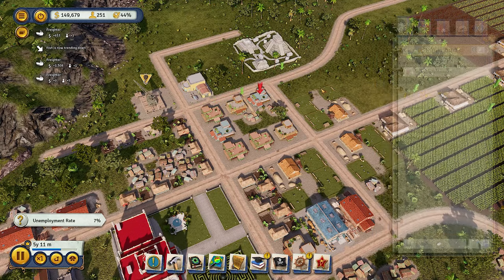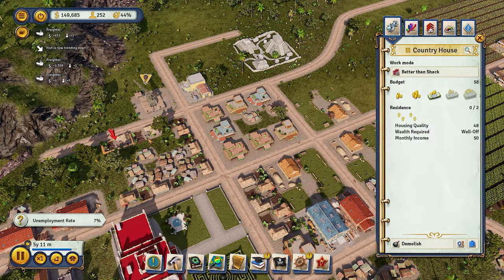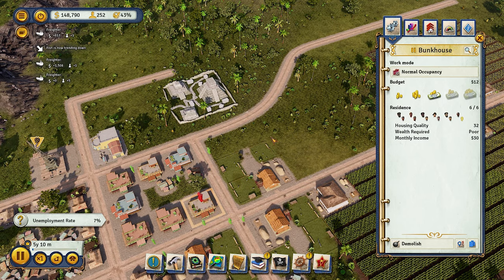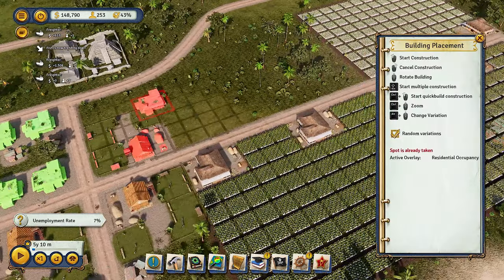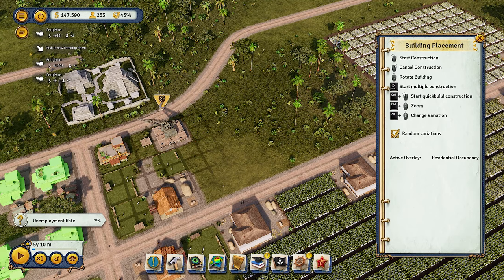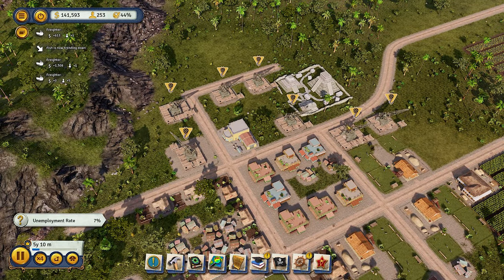Homelessness is still a little high but there are good vacant homes. The country houses only have very few people because country houses are for the well-off residents, while bunk houses are for the poorer residents. A lot of our citizens are poor right now, so we're going to build a few more bunk houses. Most likely these will be gone within about 30 in-game years, so we build a few more here.